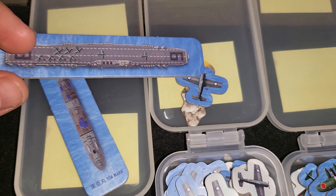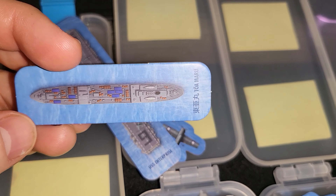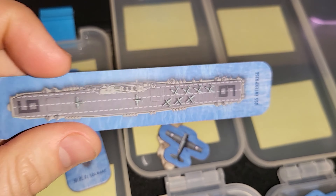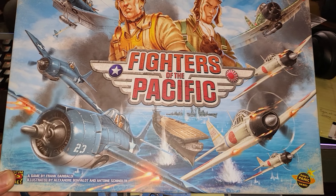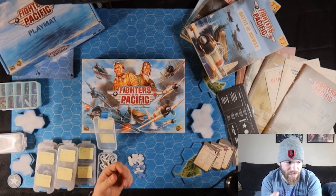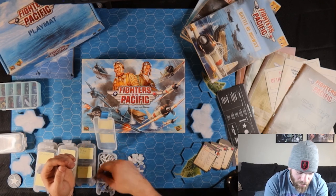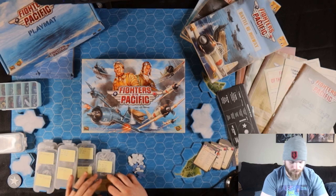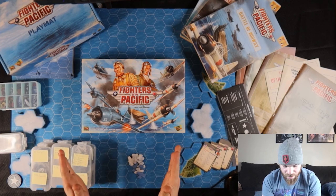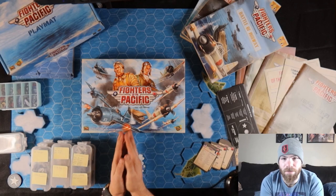I pulled out a couple of the carriers — of course, the USS Enterprise Big E — and a random ship just so you can see the art style. Very, very simple, very concise, very clear. I love this art style, especially when it comes to the box art. I just wanted to make sure you got a chance to see these tokens up close. The component quality with everything I have here is actually very nice. As far as a cardboard token game goes, these guys did not skimp. They did a great job.